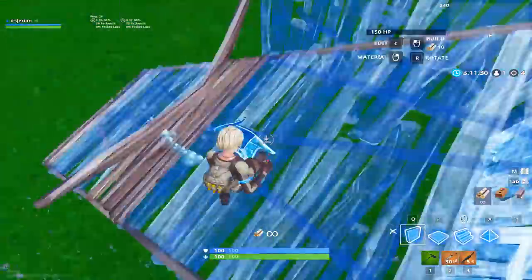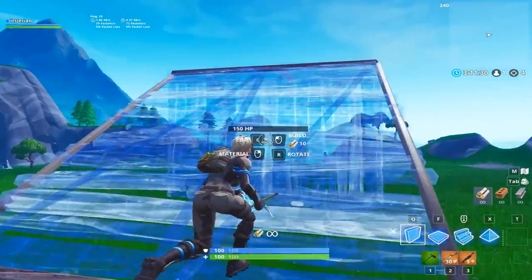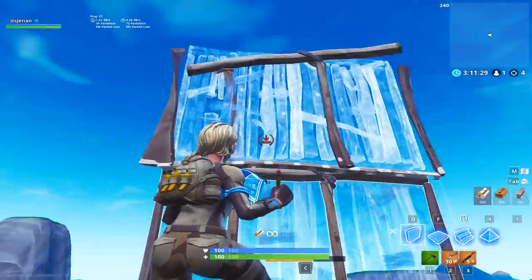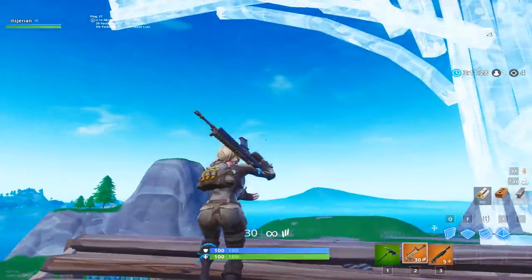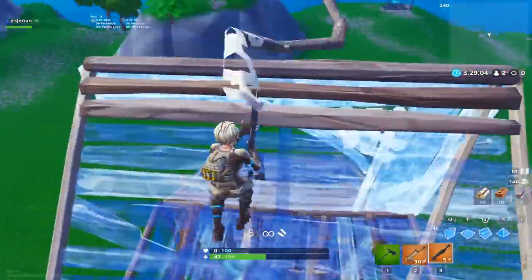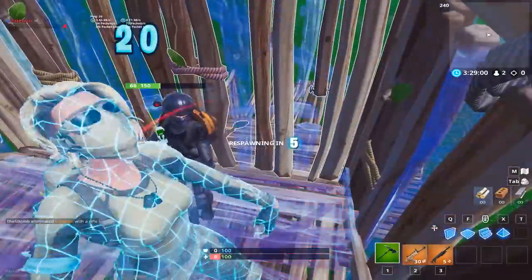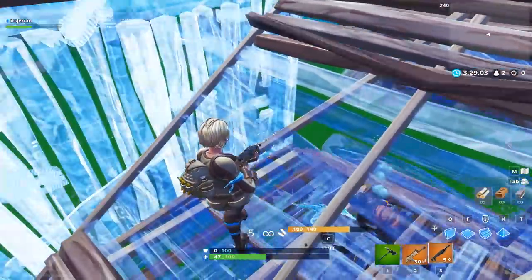I saw this trick originally from Kazooie, and what the trick is is that when you do a 180 you want to build three walls up. You want to do this when your opponent is a level above you and you're trying to retake height, because when you build that third wall all the way up they'll be ramp pushing above you and then you can edit through the wall and cone them. From their perspective all they see is the wall but they think that it's theirs because they're just pushing normally above you, but because you placed it so early while doing the 180 they're caught off guard and you can edit through and cone them.